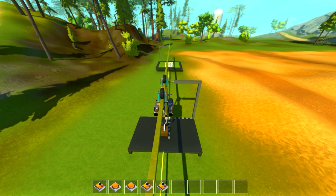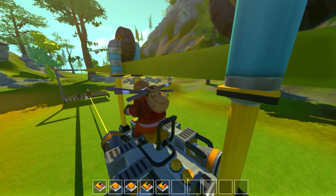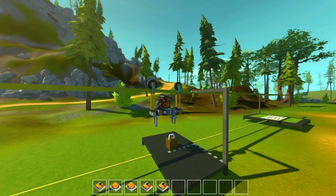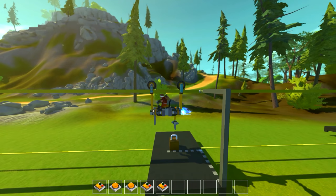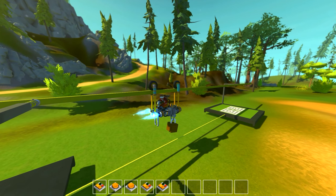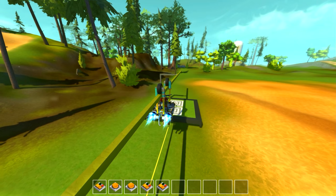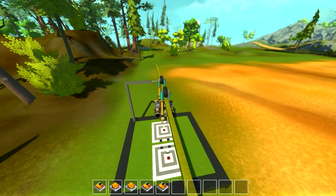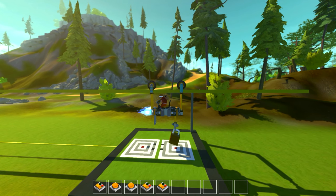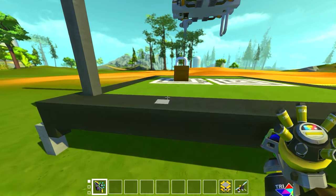You'll notice on each platform there's a grid pattern - the box will always be on the brown square, always centered the same way. You can use the beam as a reference point: the end platform has the beam on the left side, and the other platforms have it on the right. You can have sensors on either side of your creation to pick up the placement of the box, or you could use a hook that comes down and grabs it. The boxes will always be the same distance.